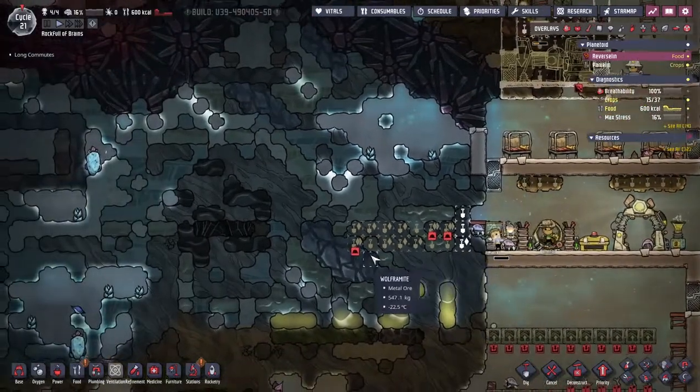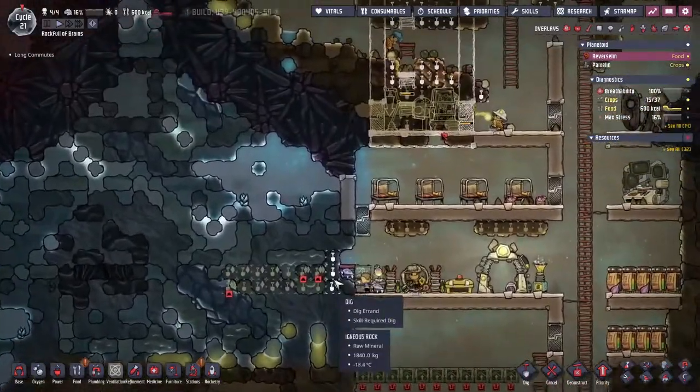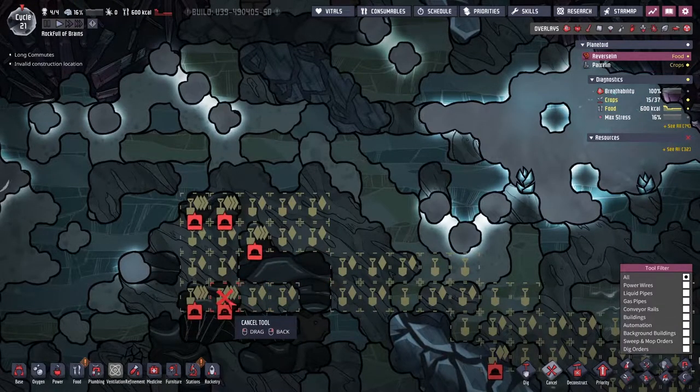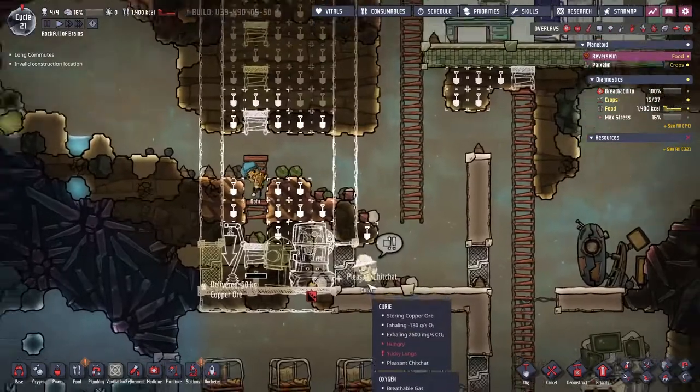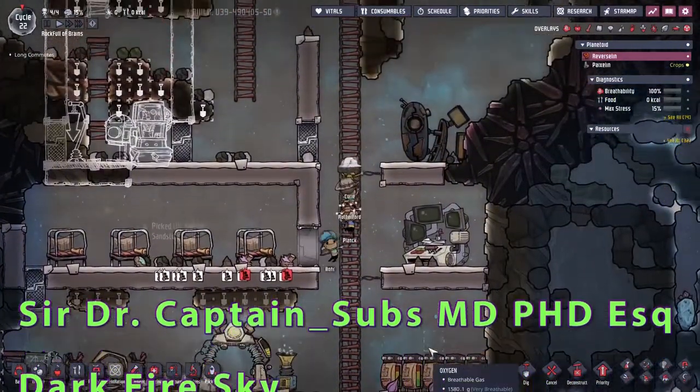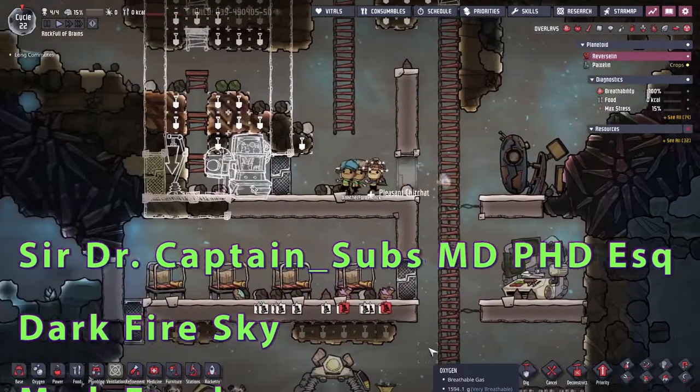Hello - what's this? Wolframite! And it needs super hard digging. Who knew - I sure didn't. This means we can't fully uncover this geyser until we've upgraded Curie over here with the super hard digging skill.